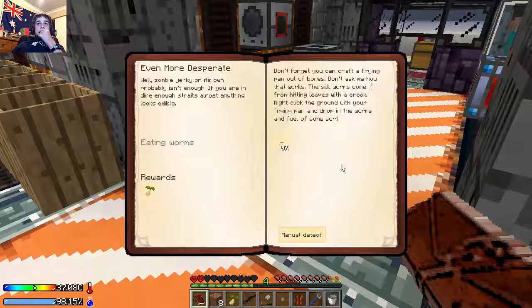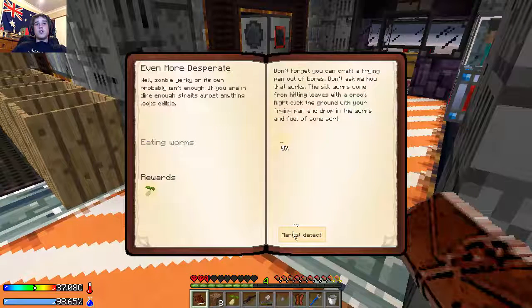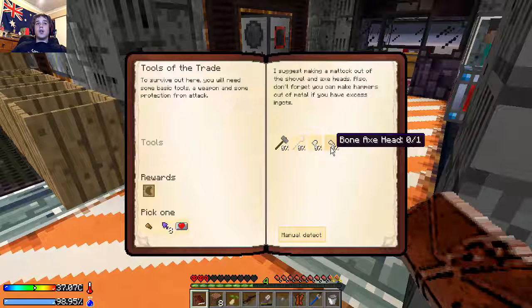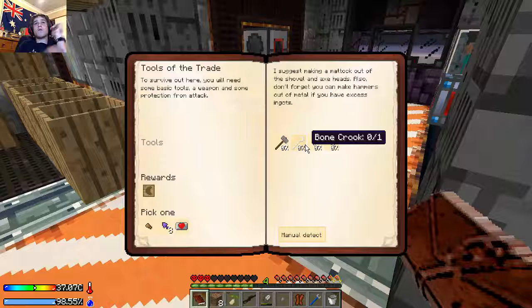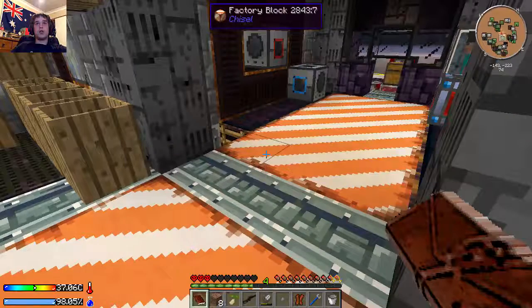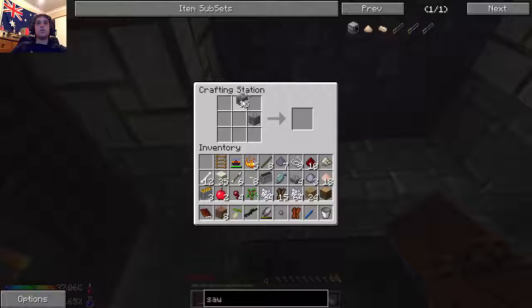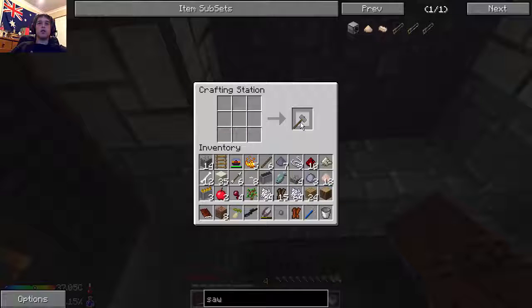Cooking utensils can wait. Here we want to do tools of the trade: stone hammer, bone crook, bone shovel head, bone axe head. All right so I need to make a stone hammer - that's why I made so much stone. Pretty sure a hammer's made like this - yes I was right. Walking off for a while for just one bit of stone.